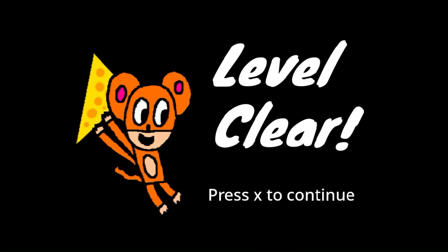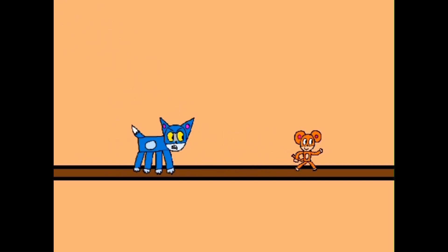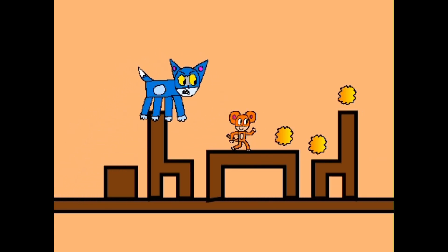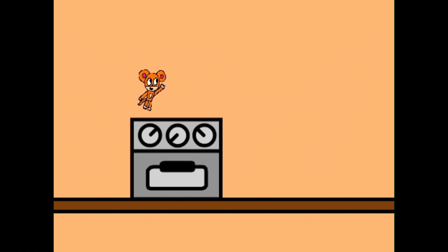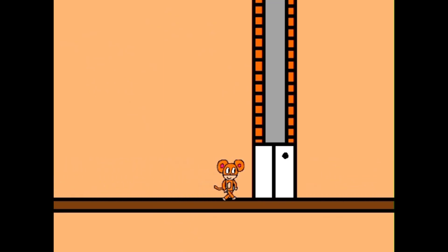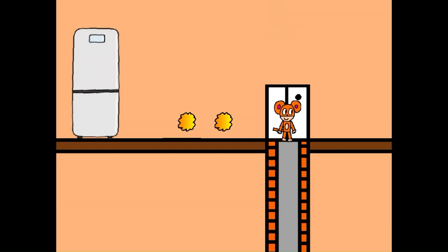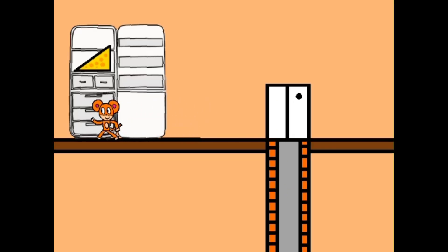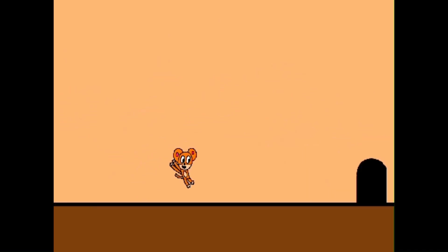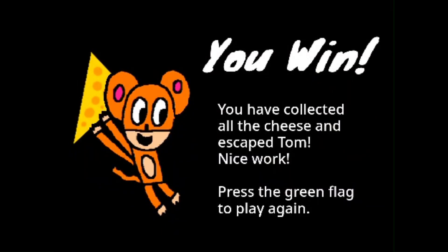Level four is really similar to level three — it's just a different room. Level four is more of a kitchen, as you'll see. Let me just continue on here. Get the cheese crumbs, jump on the chair, collect the cheese from the table. And then Jerry burns Tom — and I have a feeling that's the last we'll be saying of him. So now we have to get the cheese from the fridge: go to the fridge, open it up, and get it. Jump on the bricks, and that's the end of the game.